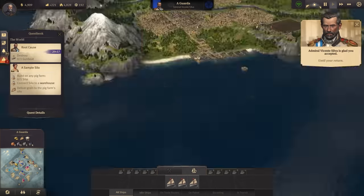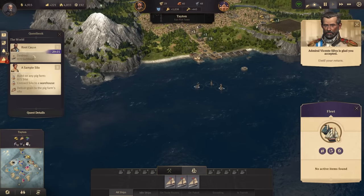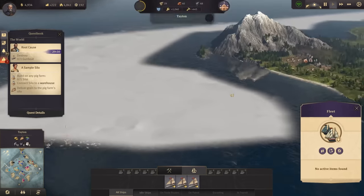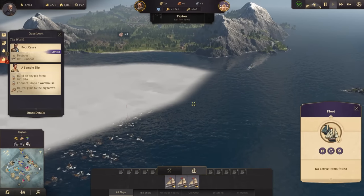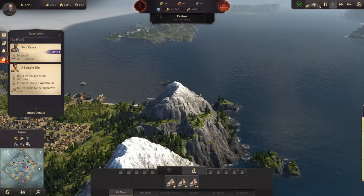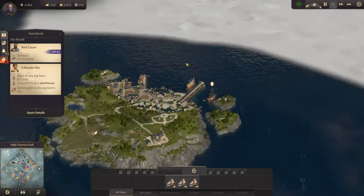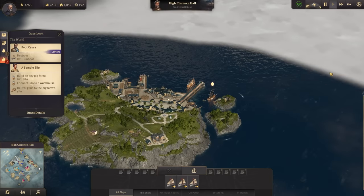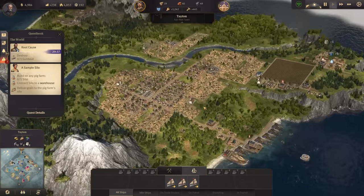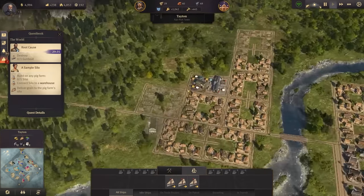A gunboat — we have to destroy one gunboat, which is even close to my town there. Down here, there it is. We can do that. Three gunboats can take care of that. How much does a flagship cost me? 5,000 — not at the moment. But once we finish the quest, we will be able to do that. And then get the bakery up and running here.